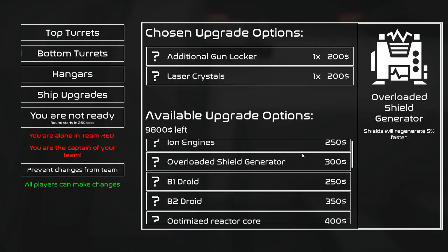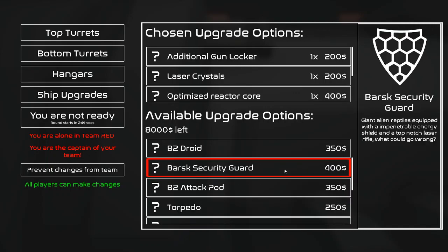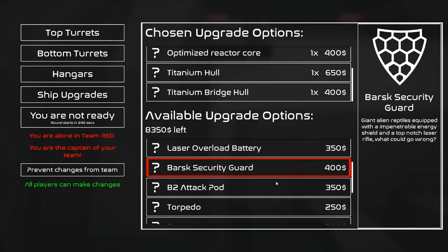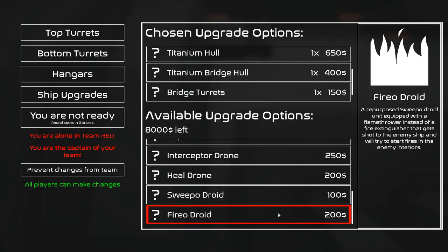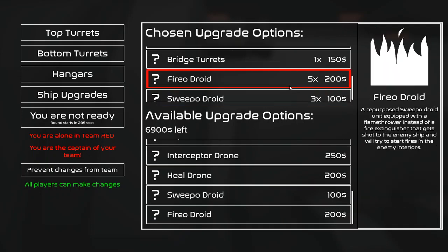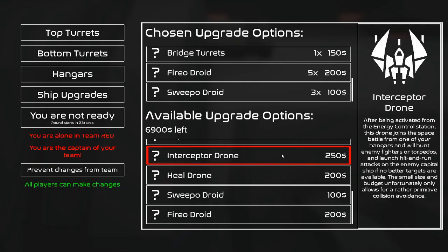Let's get laser crystals, laser reactor, titanium hull, bridge hull. Overload battery — no, I actually don't need overload battery, I've never gotten it before and I don't intend to now. Bridge turrets, fiery ojoids — let's get 5. And let's get some sweepojoids — we only need about 3 because I don't think they attack sweepojoids.